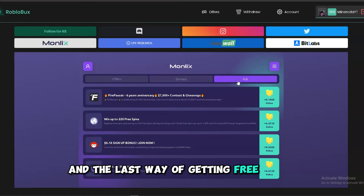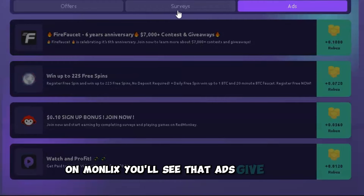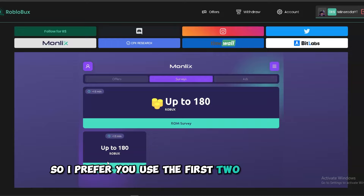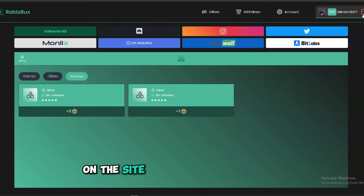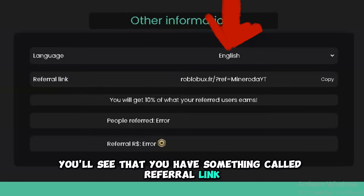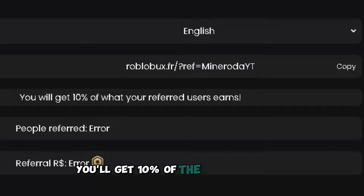The last way of getting free robux is by watching some ads on Monlex. You'll see that ads give robux, but they don't give much robux, so I prefer you use the first two ways. But there is also an extra way of getting free robux on the site — if you go to settings you'll see something called a referral link.